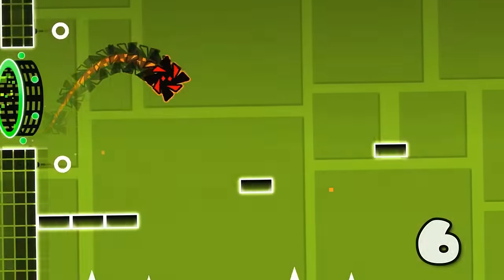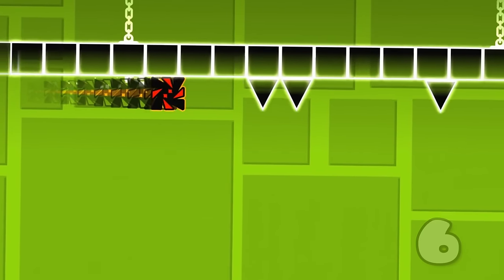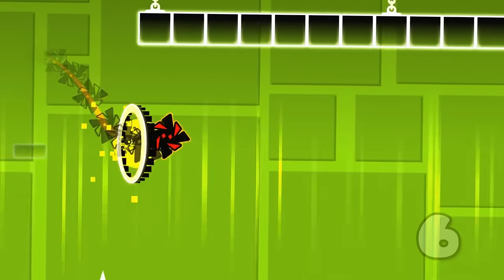At this game mode transition at 69% in Base After Base, you can fall at the very edge of this block and make this jump.